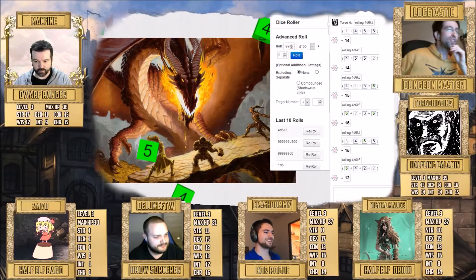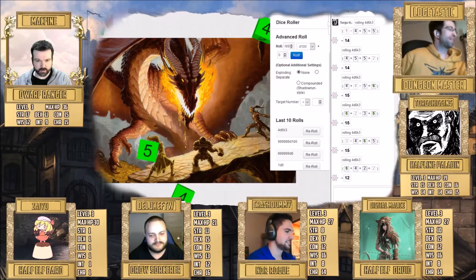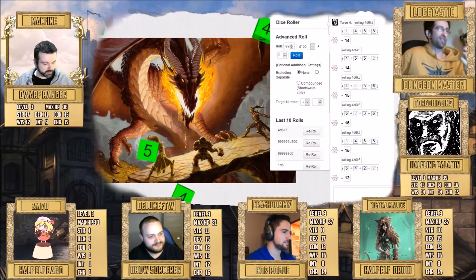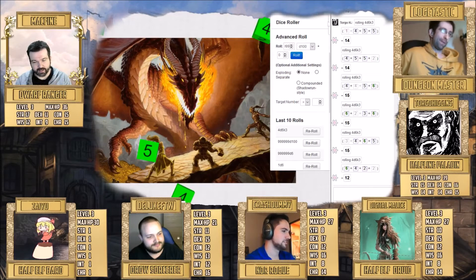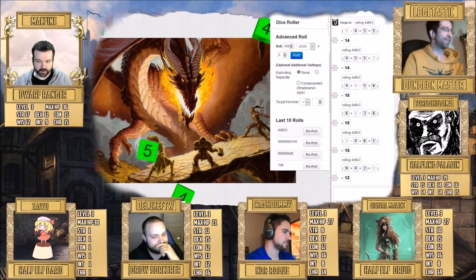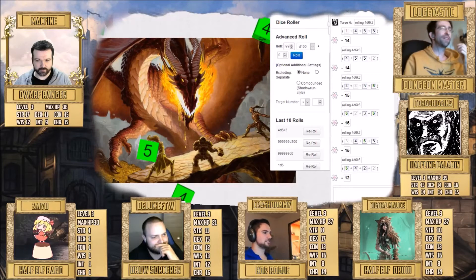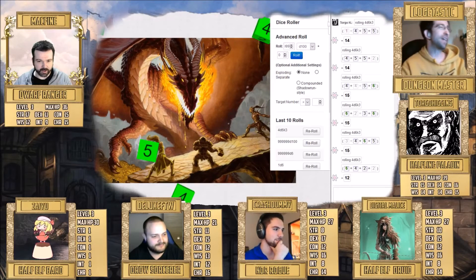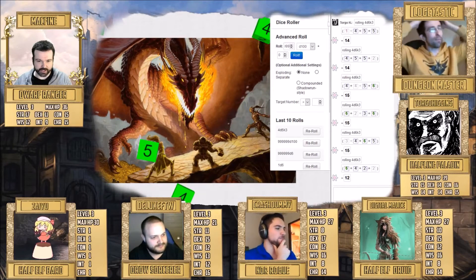Saving throws in previous editions were against things like poison and magic, but in 5th edition there are saving throws for all six stats. For example, if you're running down a hill and a boulder is chasing you and you want to stop it with your fist, you'd make a strength saving throw. Doesn't sound feasible? Well, neither does being able to carry 270 pounds, but you can do it in D&D.